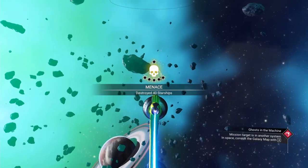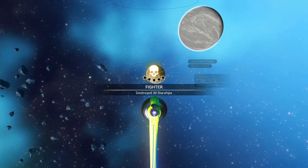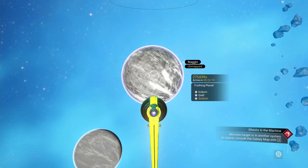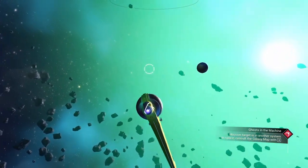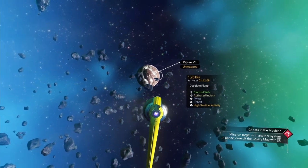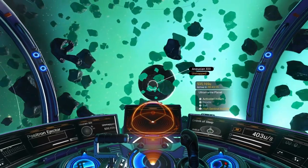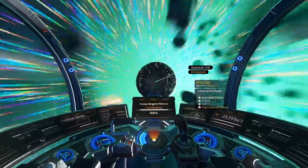Frost with activated indium — yes! Ideally we would find a planet that has a decent, basically non-storm atmosphere but I'm not seeing that. Let's check this ultramarine one out real quick — I don't even know what that means. Just got dioxide on it, that must mean it's cold. Yeah, it is.